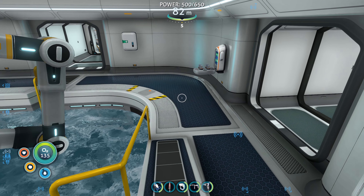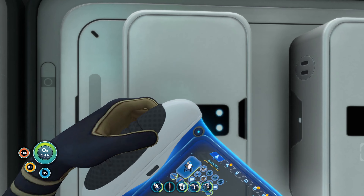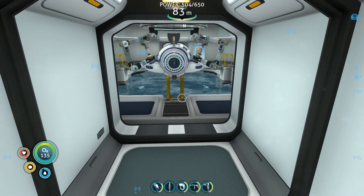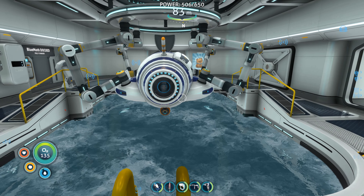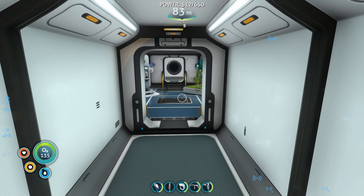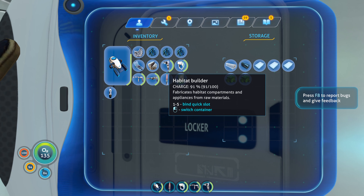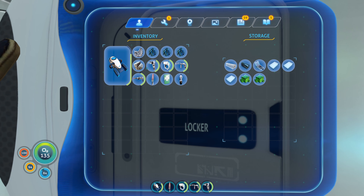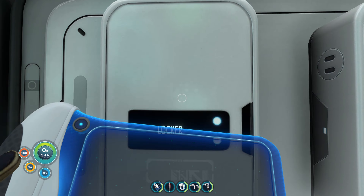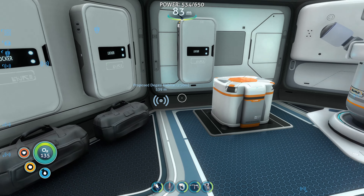It is kind of terrifying but we need a lot of stuff from down there. We've got a little bit of ruby but I think we need like two rubies to make the power cell charger. Not only that but we need plenty more gel sacks to hopefully get some more aerogel made. I might just quickly drop all of the aerogel here - I've got the advanced wiring kit there as well.